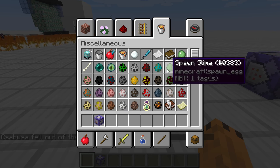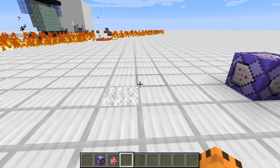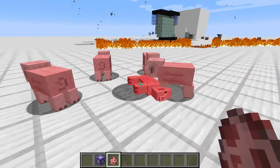Mondjuk egy malacot. Próbálok rárakni malacot, tehát azt is megölik kegyetlenül. És ezt is meg tudom mutatni, hogy más entitásokat nem fog megölni, csak azt, aki rajta van.